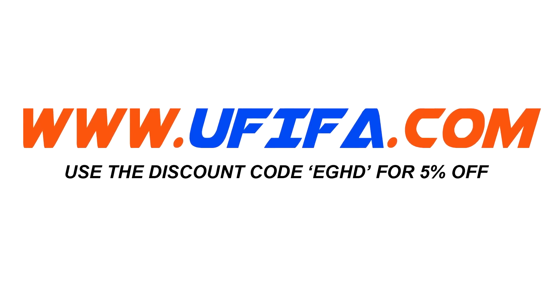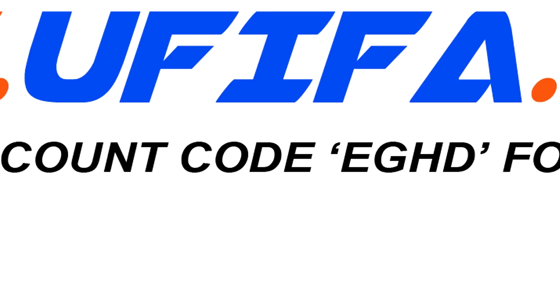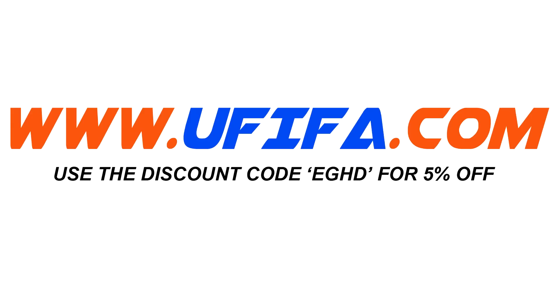For cheap Ultimate Team coins, go and check out uFIFA.com and use my discount code EGHD at the checkout to get 5% off your order.